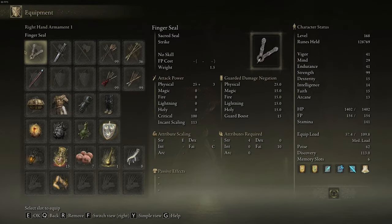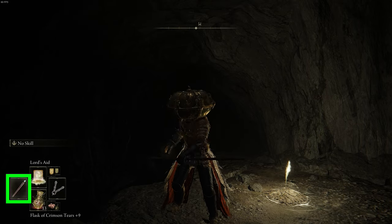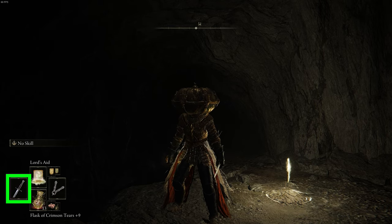Then we'll go back to the equipment tab. On the second row, this corresponds to the left quick item slot, or your left hand. So I'll just choose another dagger, and now I can switch between a staff and a dagger in my left-handed slot by pressing in that left arrow key.